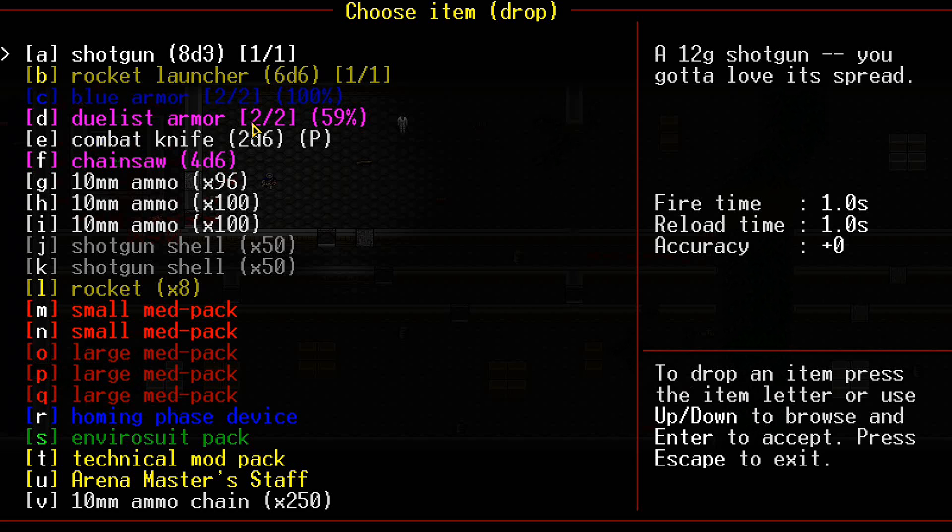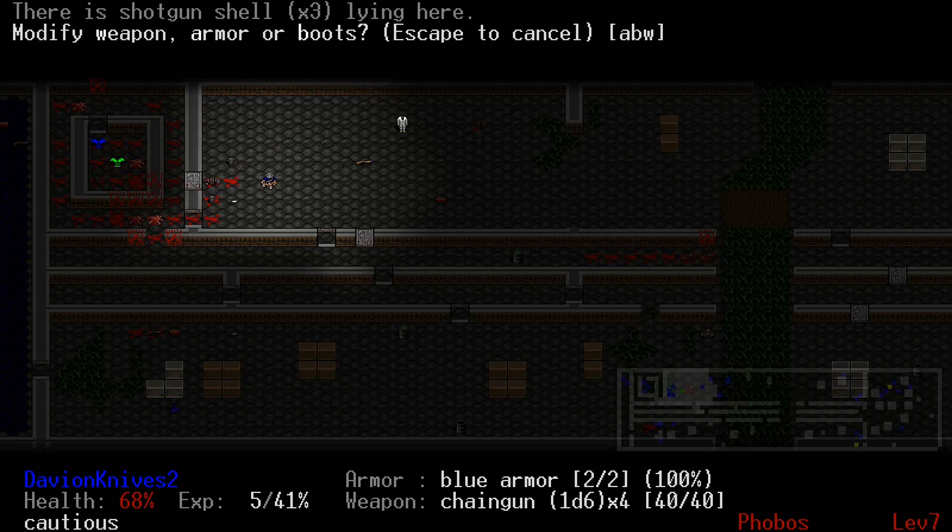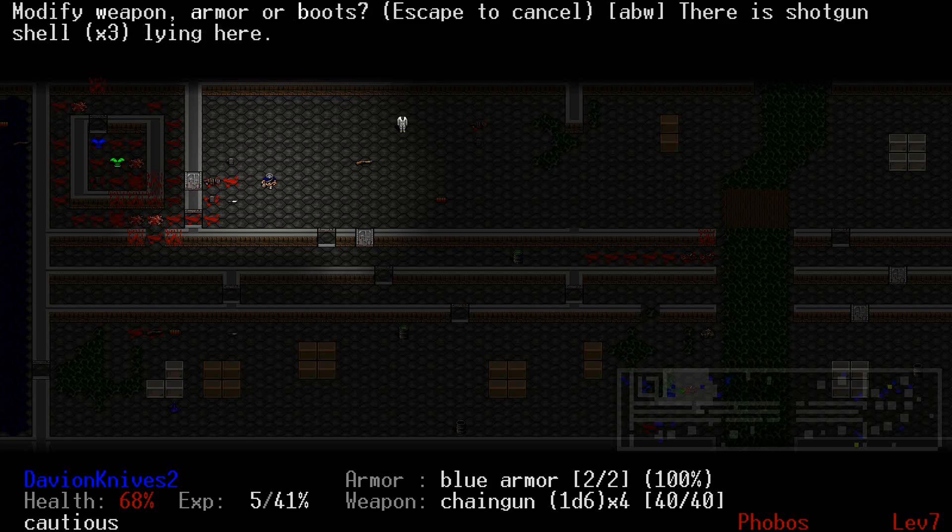We're gonna use that Tecka Mod Pack — I'm gonna use it on something. I wanna use it on a weapon. I guess we'll use it on the rocket launcher perhaps. The rocket launcher seems like an okay idea, but it would be better on a chain gun, I think. So the Tecka Mod Pack will go on my chain gun. I don't like using it right there at all — I might wanna keep it for something. Sounds like I'll find a Tecka Mod Pack lying around anywhere and everywhere.